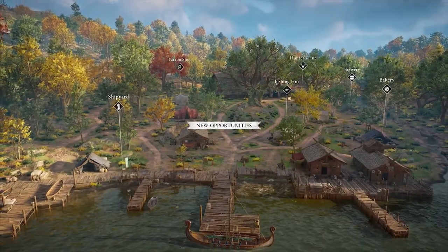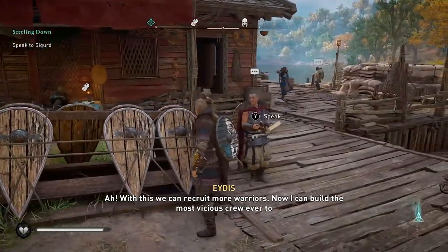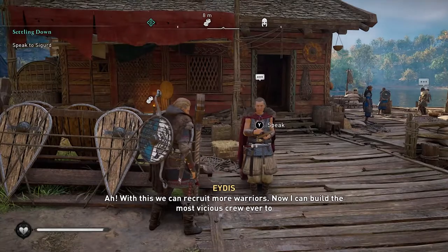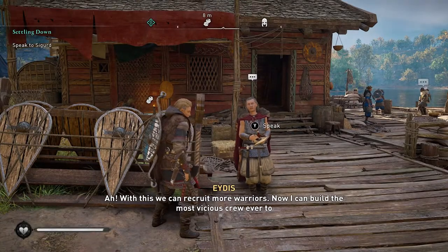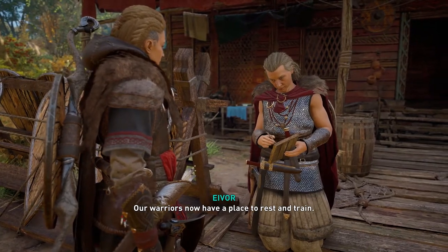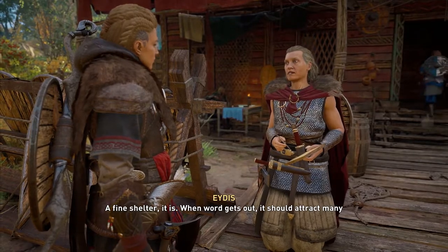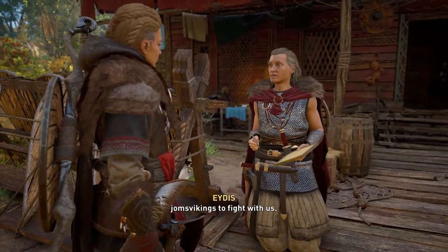Once we have the barracks created, the Jomsviking is really easy to do, because all we do is just speak to the person standing in front of that building. She's going to give us a little speech about how people are going to get recruited, and we should get a Jomsviking. Anyone know what a Jomsviking is? If you do, put it in the comments, because I haven't got a clue. But we've got to create our own Jomsviking.